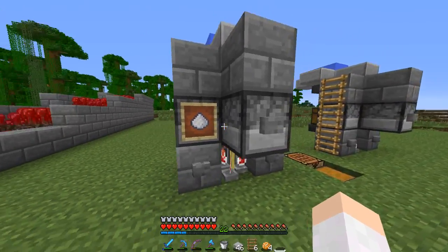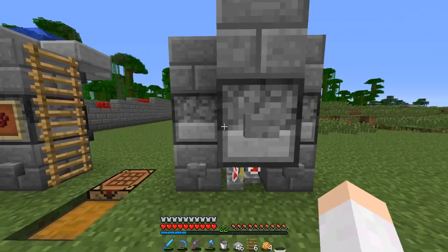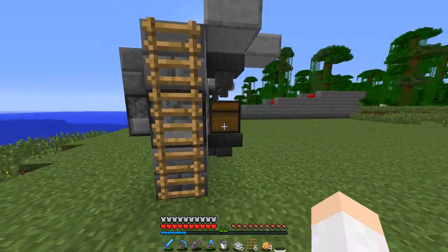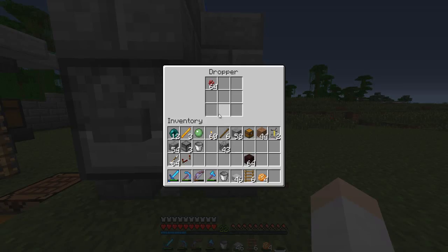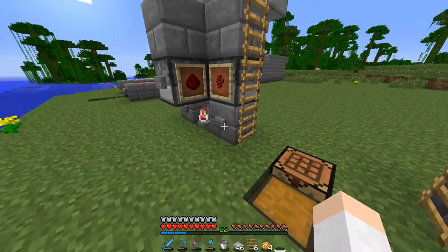I did put the item frames up here — I need another one there. But I did put the item frames up and I put the correct items. Now I have another one here for magma cream, which will make us fire resistance potions, which are also very important. So we're going to set this one to go as well.